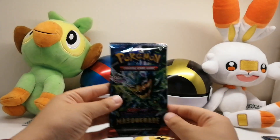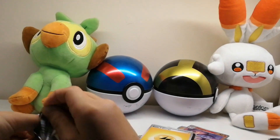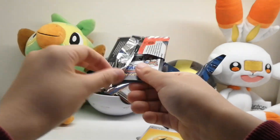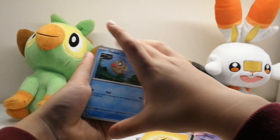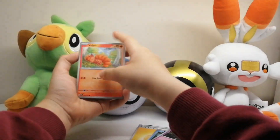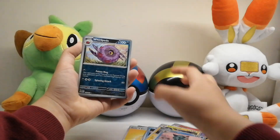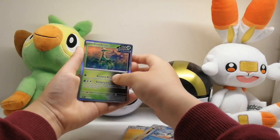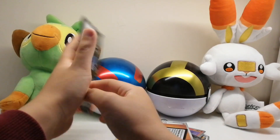Now on to the Ogre Pawn pack. We have Phoebus, Girafarig, Vulpix, Froakie, Glaceon, Wailord, Politoed, and Iron Leaves — regular hollow. So nothing there, and then the last pack.